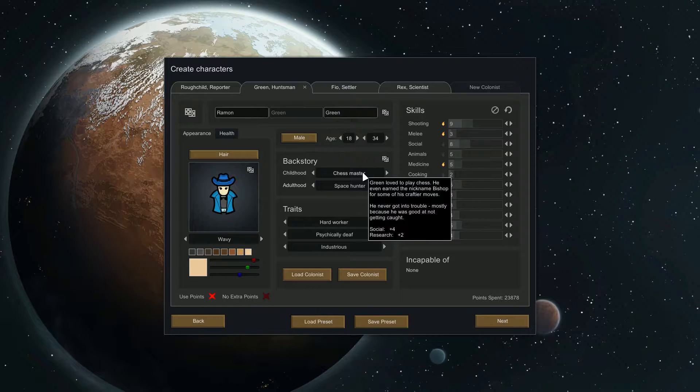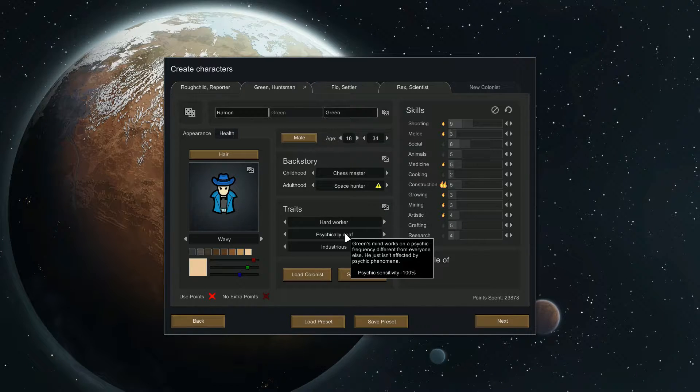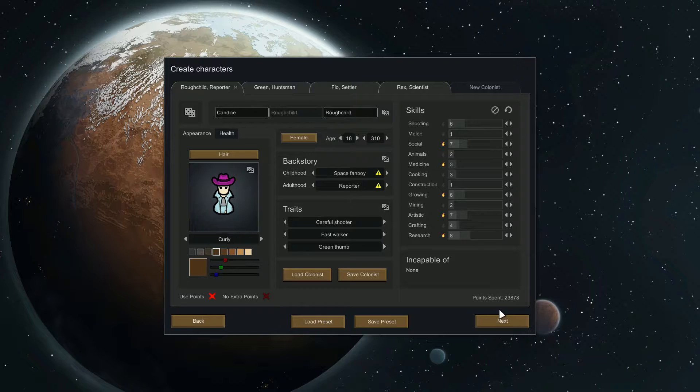I try to have at least one person who's psychically deaf so my whole colony isn't affected by psychic drones. I also try to have someone who can cook, someone who can make medicine, someone who can garden, and someone who can construct well. If I have all of those, I'll do pretty well. You will also get one more random person that joins your colony as a random event.